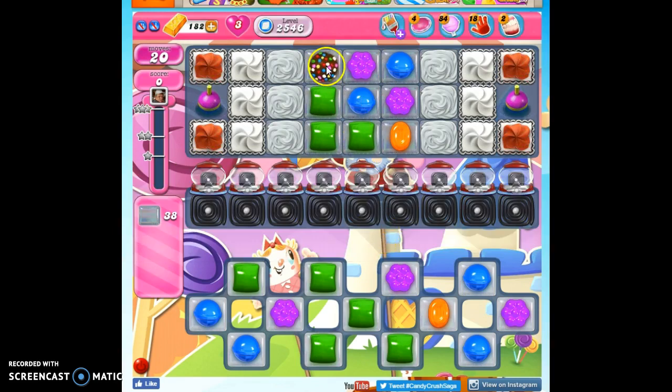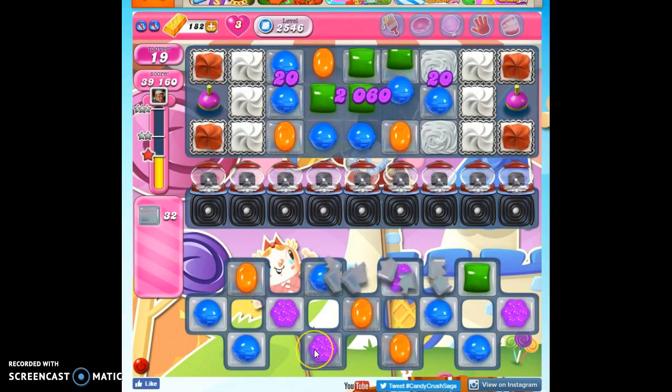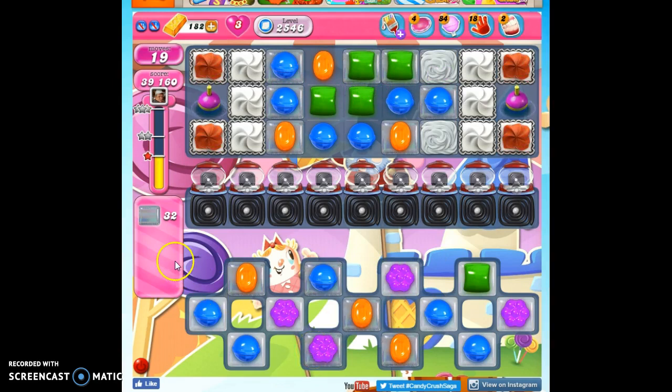Unfortunately I didn't get a lot of great luck, because I can't clear any of this out. I have to match this with the color, but I've got a lot of green down here. So I'm going to go ahead and match this with green, and that's going to give me a head start. In 19 moves, I have to clear out 38 jelly and reach 38,000 points.